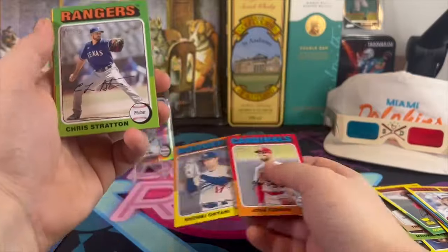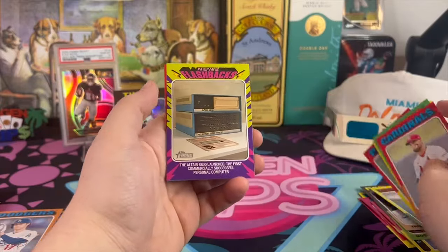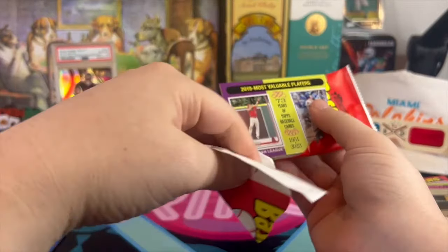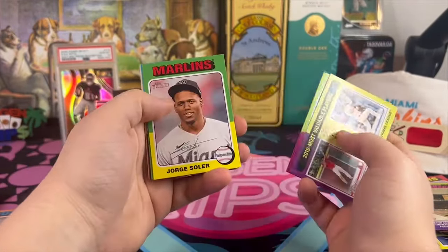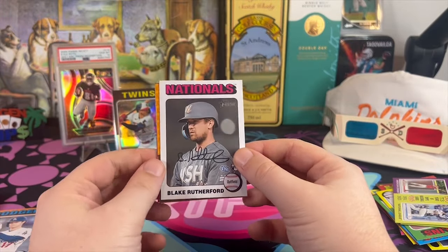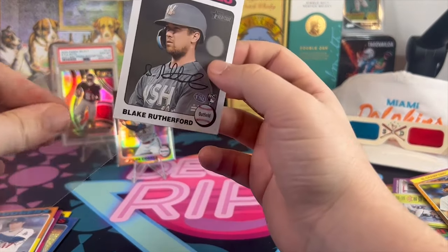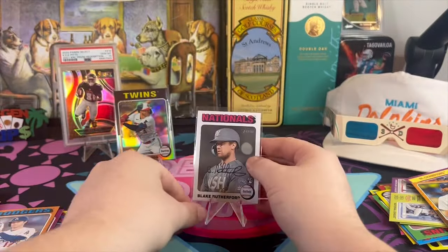Ohtani is in this with his Dodgers jersey — still cool to see that, still pretty surreal. Cortez, we get one of these flashbacks. Rosario — I think this is, yeah, this is a white border short print. It even says it up there: white border. Blake Rutherford, a rookie white border. I don't know how rare those are but it's some kind of variation, so we sleeve it — can't hurt.